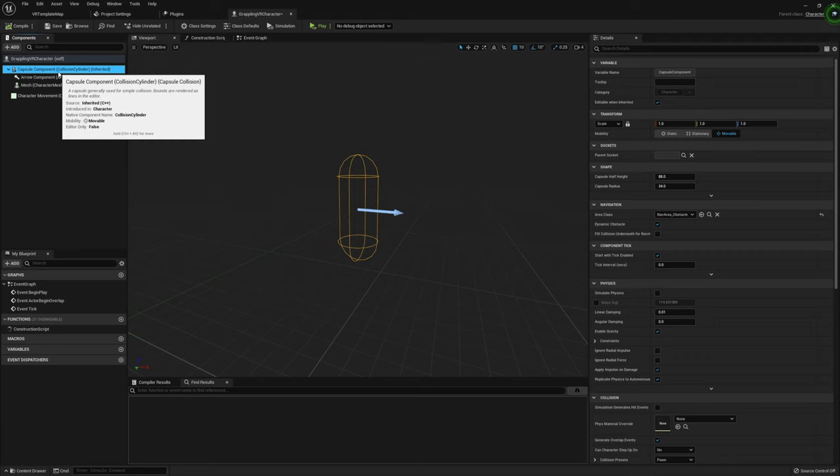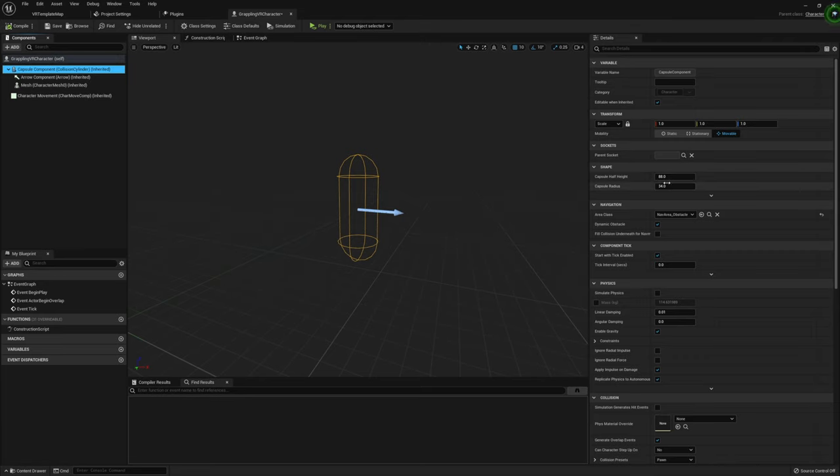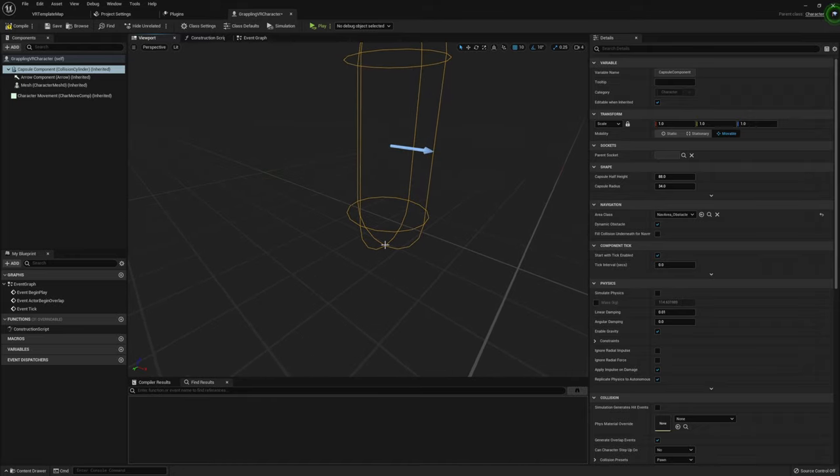In the GrapplingVRCharacter, starting with the capsule component, I'm going to set the sphere radius and half height to one. The reason for this is because our camera and motion controllers consider the floor level to be wherever the center of this capsule component is. Because the capsule component collides with the environment, it raises up, so the bottom of the capsule component is where the floor will actually be — that's why we scale down the radius and half height to get it at the proper height.